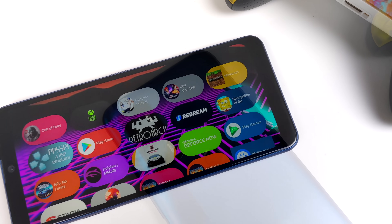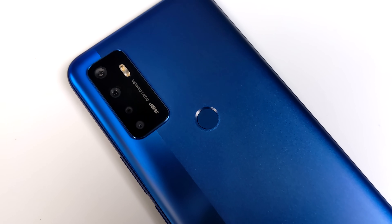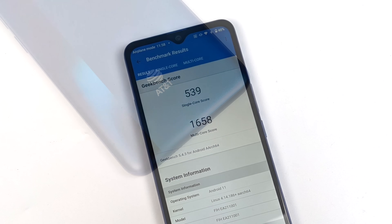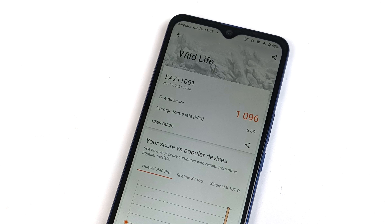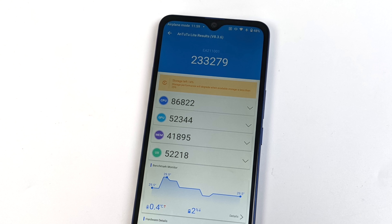Before I end this video I wanted to show you some benchmarks so you can compare it to the device you have. First up, Geekbench 5: single-core 589, multi-core 1658. Moving over to 3DMark Wildlife — a Vulkan GPU benchmark — 1096. And finally Antutu with a total score of 233,279. Comparing this to a more powerful device like a Snapdragon 845, it doesn't have a chance in benchmarks. But as you saw, emulation does work well on this Dimensity.